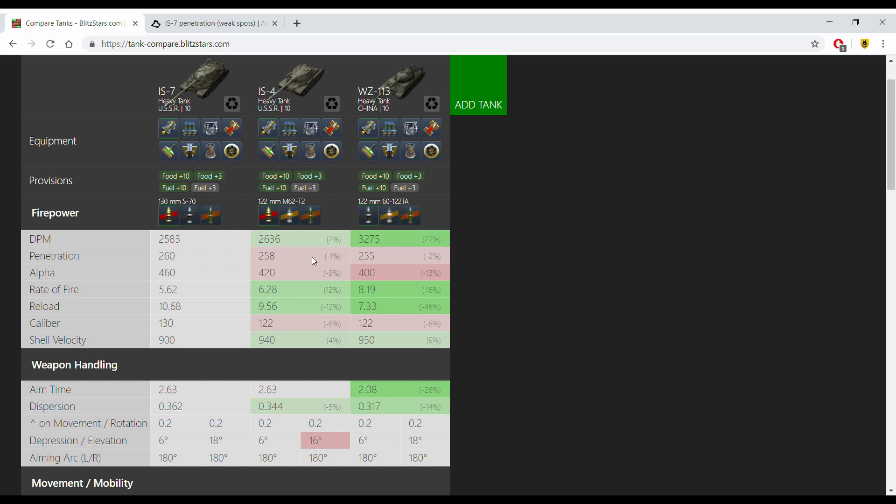The IS-7's DPM is not that much worse than the IS-4, but it is massively worse than the 113. The penetration on the standard rounds is best in class at 260 — quite nice compared to the 255 APCR pen of the WZ-113. However, the premium ammo pen is atrocious at 303, meaning you cannot slice through German super heavies. You should really just use AP on the IS-7, because that maintains its greatest strength — the 460 alpha. That 460 means you effectively out-trade everything at tier 10 other than the E100, VK-72, and TDs.